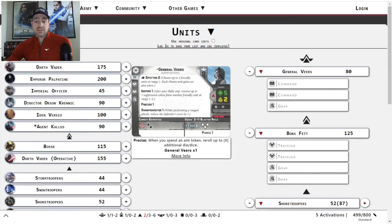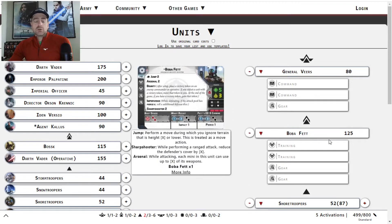In the previous version of this list, I had actually played Situational Awareness on Boba. Part of the reason was you can give that dodge token — though keep in mind it's range 1 of Veers, so a lot of times Boba's kind of out on his own doing stuff. Boba Fett is not a hugely popular character.